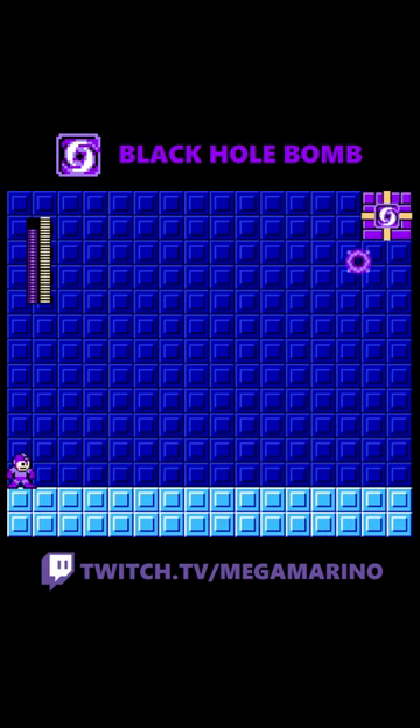Black Hole Bomb is a vortex that sucks enemies into its center. The player can control the direction of it by guiding it on screen and determine when to activate it. It also lasts 4 and a half seconds.